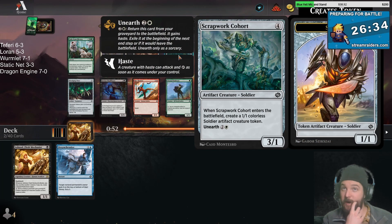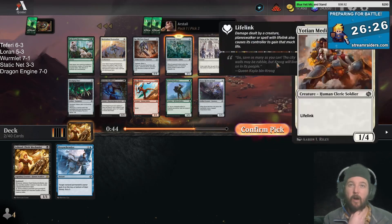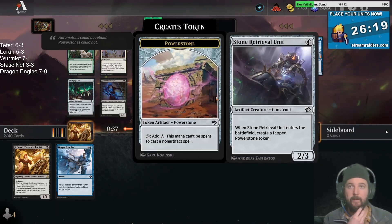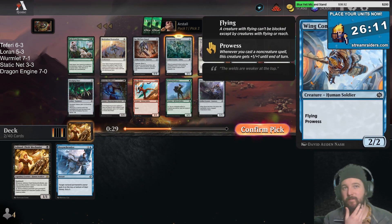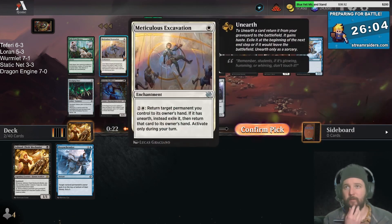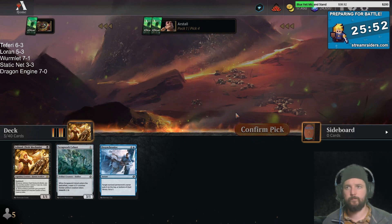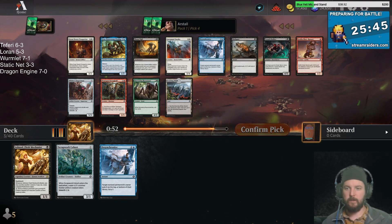Fade from History has been kind of a miss - I did get a trophy with it once. Scrapwork Cohort is a reason to go towards white; it is a common so I don't really think of it much as a signal, but it's probably the best card in the pack. We could also take Wing Commandos - not great, it's okay in the soldiers deck in blue-white. We don't really know what's open yet; it's a little early. Usually you want to look for signals around pick five or six.